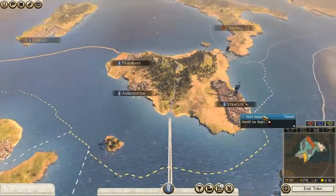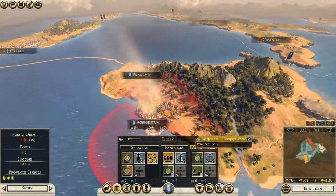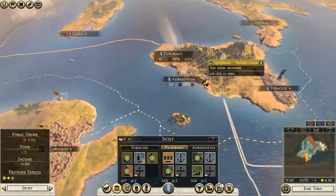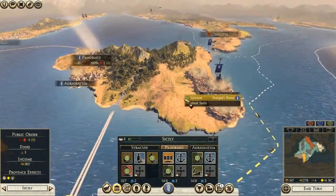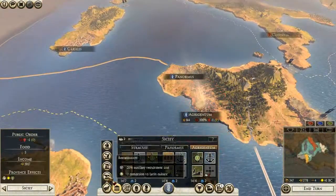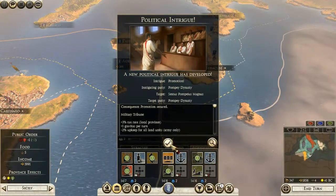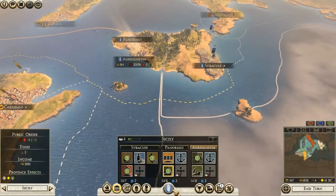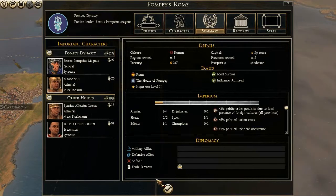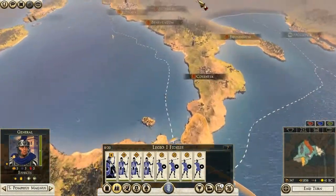Maybe declare war on Numidia, because that would probably only get Lepidus into the war. Let's make an amphitheater out of this settlement. Let's get the tax harvesting tech. How's my influence? I should probably make Sextus an admiral, but no — I'll keep him as a general so we can kick the crap out of Octavian.